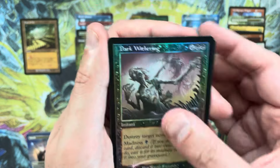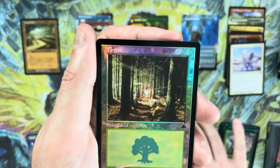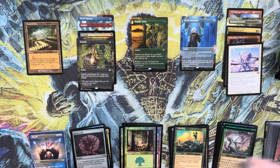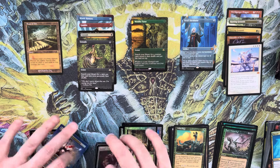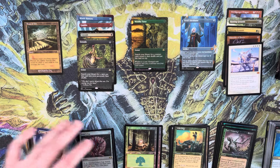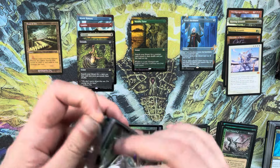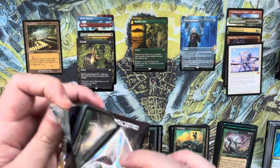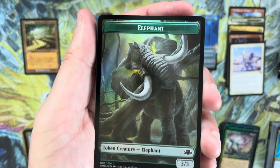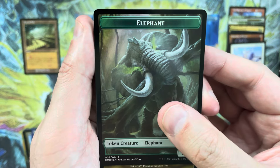Dark Withering in the retro frame foil, Chainer's Edict, Wild Dogs. Jester's Cap might not be on the Reserve List because it was reprinted so quickly — it was a valuable card. Jester's Mask is on the Reserve List from Ice Age but Jester's Cap is not, because Cap was reprinted before they settled on what the Reserve List would look like. It was probably like a $20 or $30 card back when that was a huge deal.